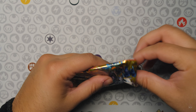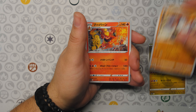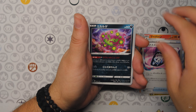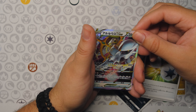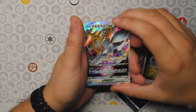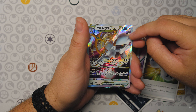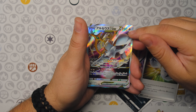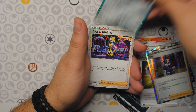Three more packs to go, guys. Can we pull something crazy, like that gold? There's an Arceus V-Star — yo, this box is cracked! We got the Arceus regular V-Star, the Arceus V, and the gold. This is just cracked, this box is cracked.